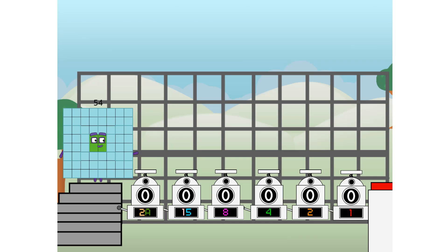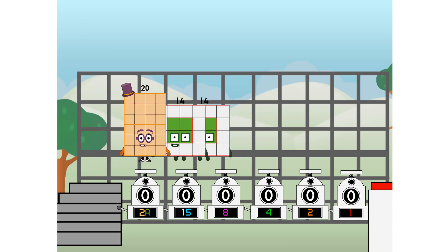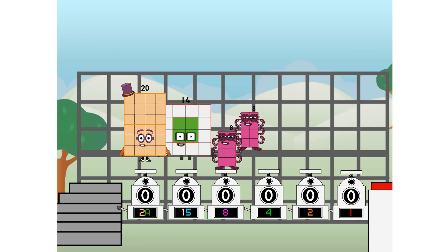First, I split in two. Two, and fifteen, and eight, and four, and two, and one, and one more to press the big red button. Then you choose who's going up: one of me, and none of me, and one of me, and one of me, and none of me, and one of me. And fire!